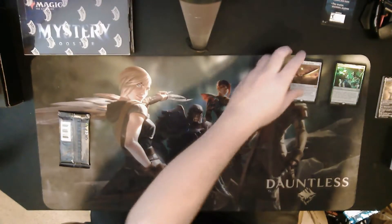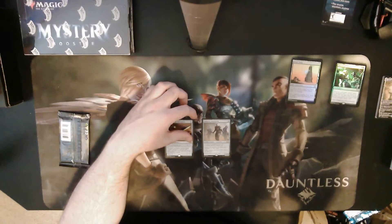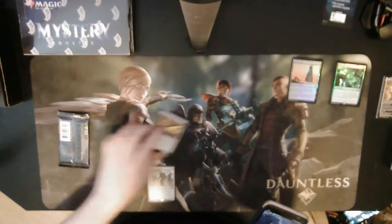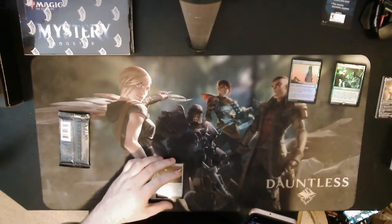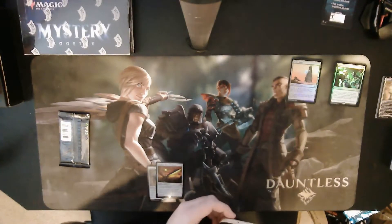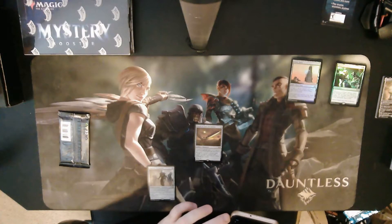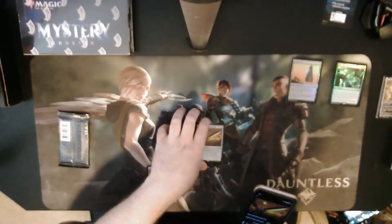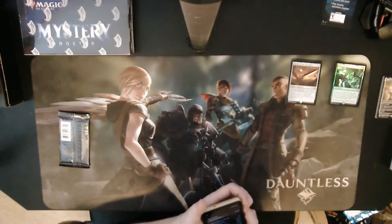Also a foil Urza's Tower and a foil Cathodion, plus a Myr token. Sword of Feast and Famine has protection from green and black — opponent discards, then you untap all your lands. Let me check the value real quick. Adaptive Automation is a dollar 38 in Double Masters. Sword of Feast and Famine — they don't have the Double Masters version listed yet for some reason — but it shows around $54. That's definitely a massive hit.